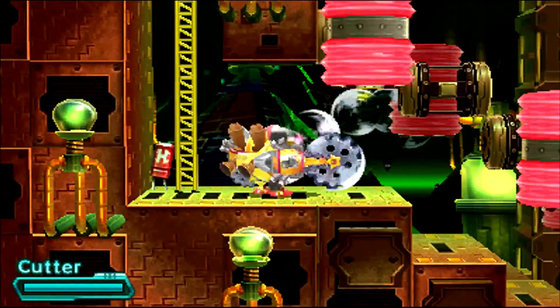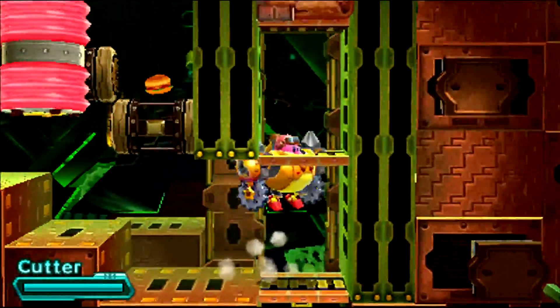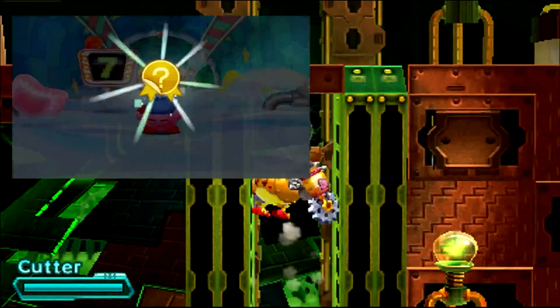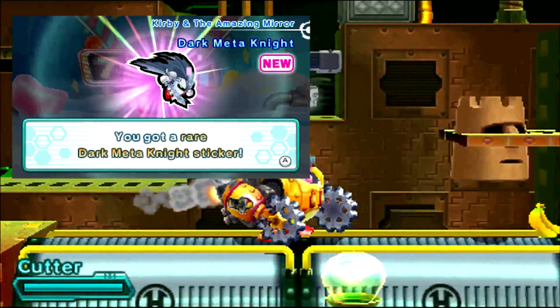Alright, I believe we're getting close here. We are in World 4-5, and once we go up this little shaft here, when you're dropping down that thing — there you go. Get a nice little dark Meta Knight sticker, so definitely worth our time there.